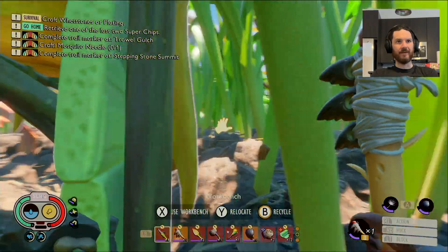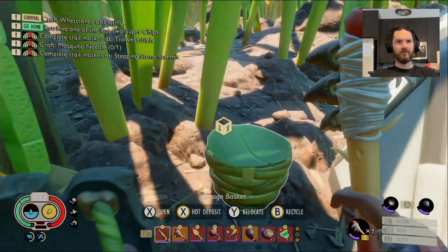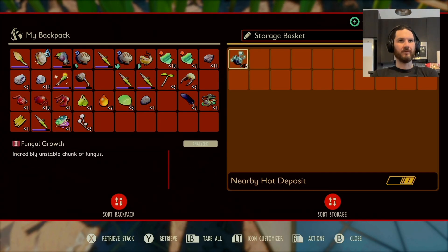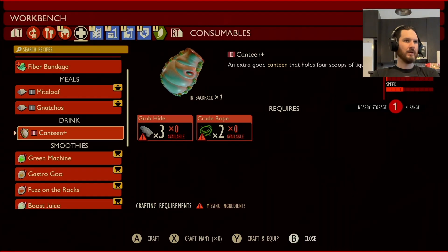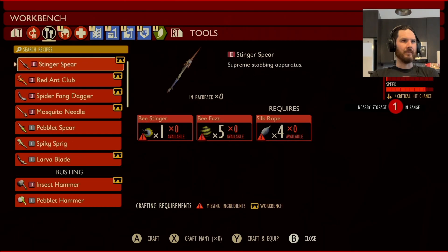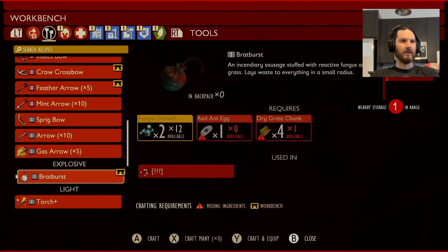Back at it again. I'm trying to remember where I left off. We have 12 fungal growths, and since we have those, we're trying to make brat burst.